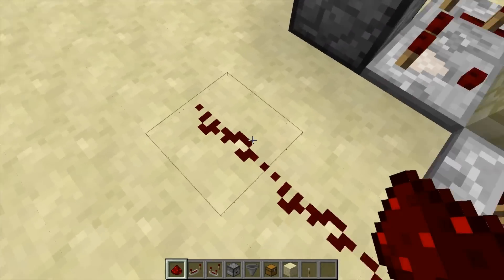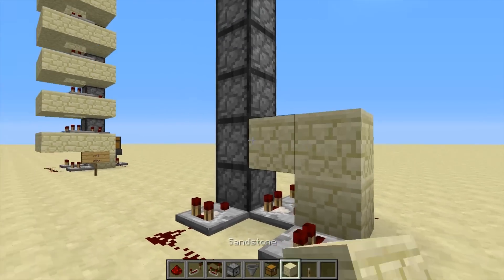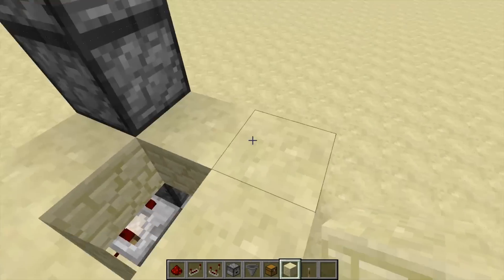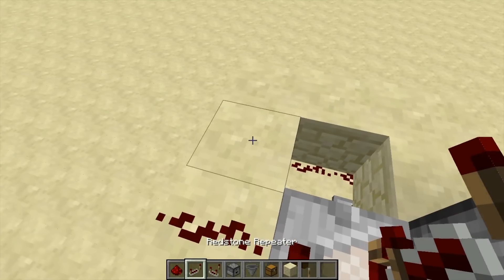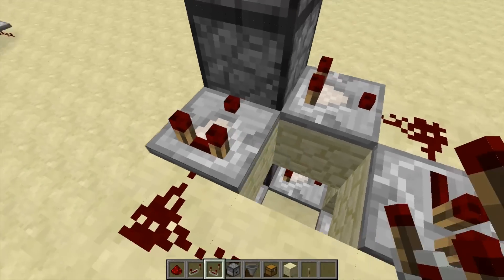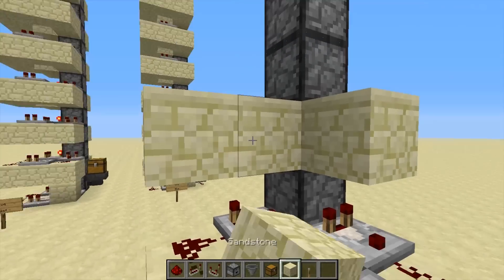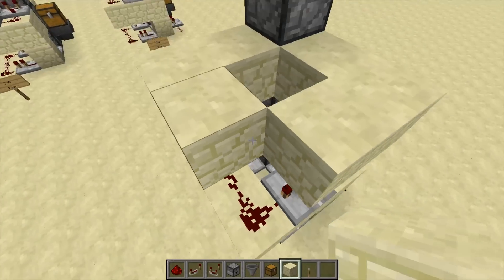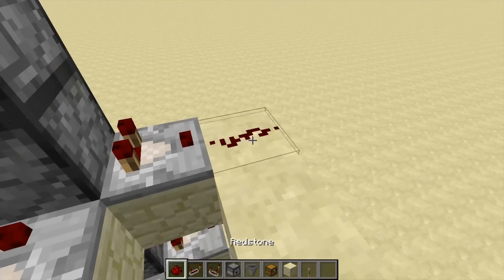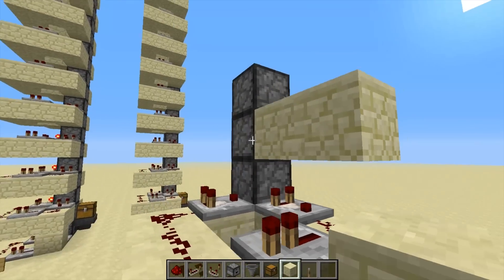Three pieces of redstone and a comparator. And then the second layer — it is almost the same as the first layer. So place a comparator, redstone, repeater, three times redstone, and a comparator. Repeat this layer all the way up. Like this — comparator, comparator, comparator, redstone, and repeater. And the last one, like this.